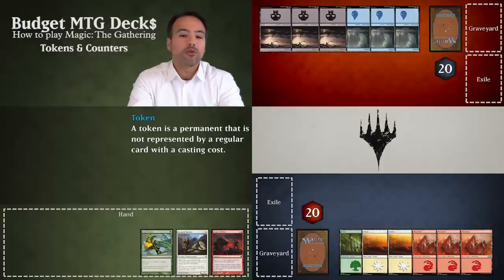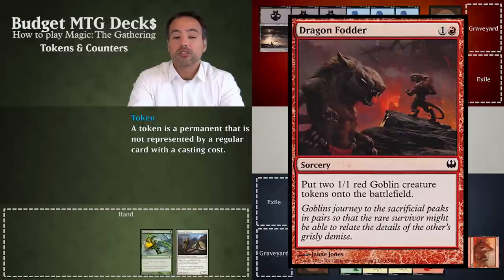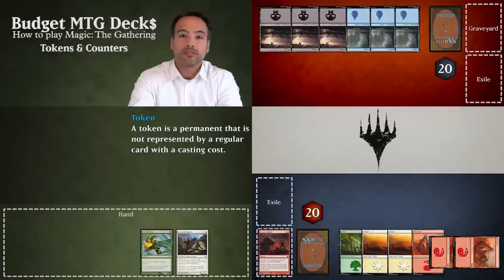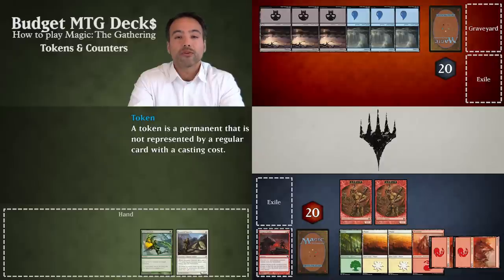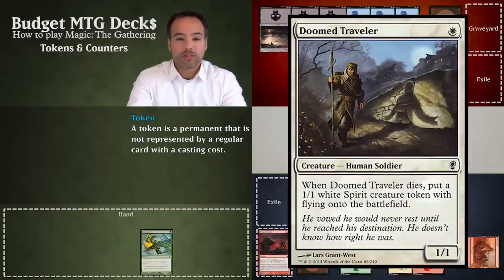An example of a token-producing card is Dragon Fodder. When you cast this sorcery, you put the card into the graveyard and then take two 1/1 goblin tokens and put them onto the battlefield. Here you see two examples of these tokens. Another example is Doom Traveler — just a regular creature on the battlefield, but when it dies it gets put into the graveyard and you get to put down a 1/1 flying spirit token onto the battlefield.